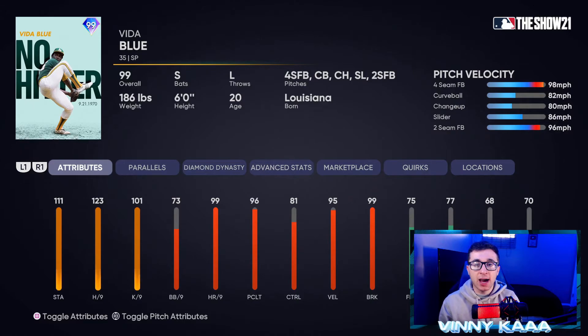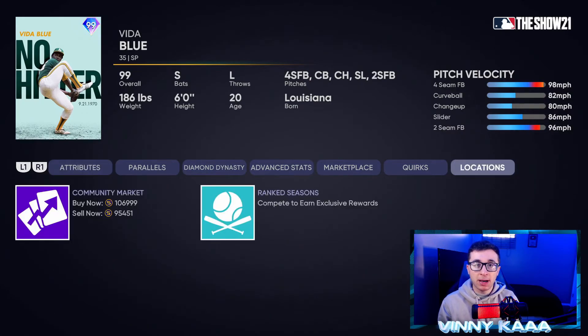Coming in at number two is gonna be the 99 overall Vida Blue with a four-seam fastball, curveball, changeup, slider, and two-seam fastball. I cannot touch this card on legend — 123 hits per nine makes my PCI feel so small compared to other pitchers. 111 stamina, 101 Ks per nine. His walks per nine at 73 and control at 81 are not the best, but 99 velocity and 99 break make this card ridiculously good. To pick up Vida Blue you either have to win 40 games in ranked season or make the World Series in ranked seasons.